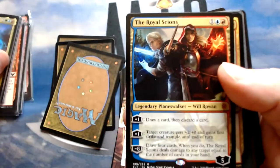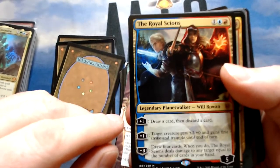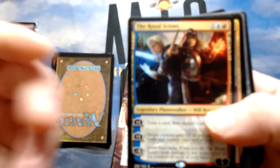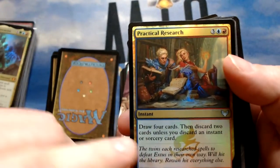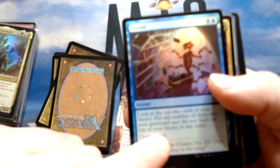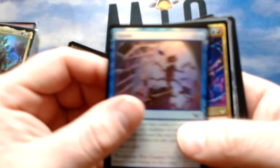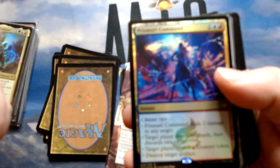Dragon's Approach costs three mana, so you don't want to put a lot at that three-mana spot because that's competing with when you're casting Dragon's Approach. Practical Research is draw-four-discard-two — an instant, so doubling that up seems good. Curate lets you look at the top two cards, put any into the graveyard, the rest back, then draw a card. Prismari Command draws two and discards two, and creates a token when copied — that seems good.